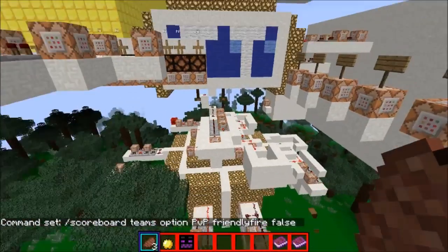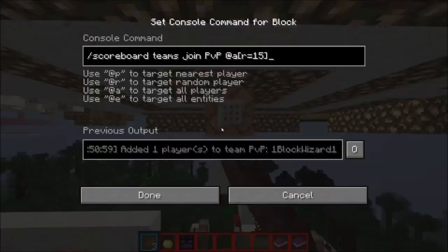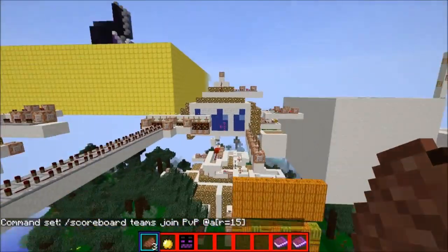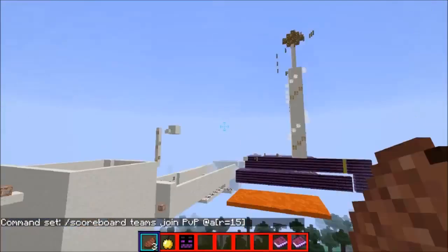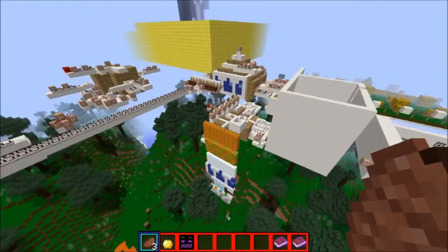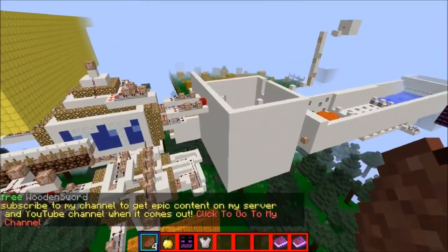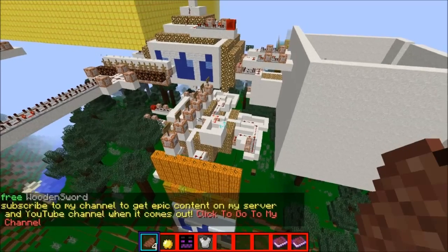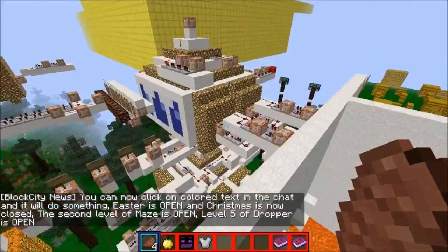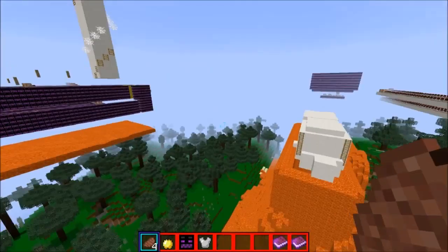I have the same thing except it's called 'pvp' and has friendly fire set to false. So over here you join 'pvp', which makes it so you cannot fight. That basically sets it so you cannot fight in the main area. It's called friendly fire because with a mini game from the last video, you join a random team — same concept but with two different teams, so you can fight the other team but not your own.